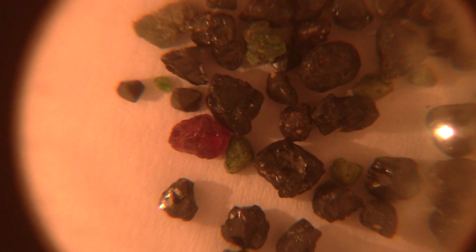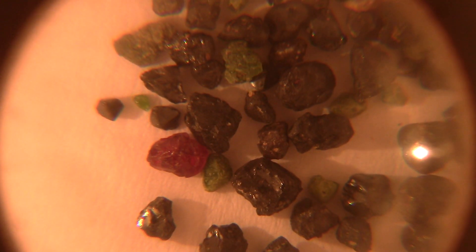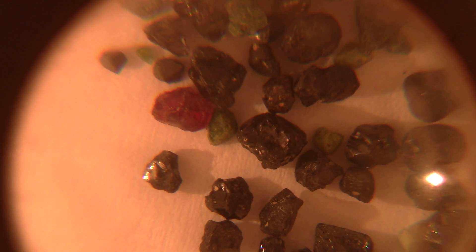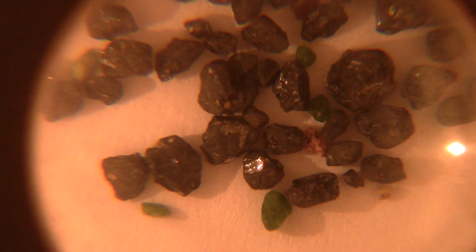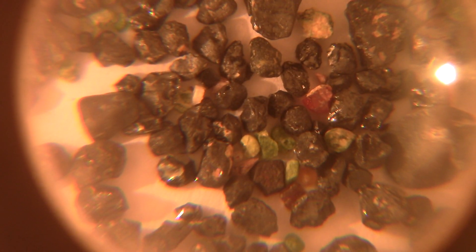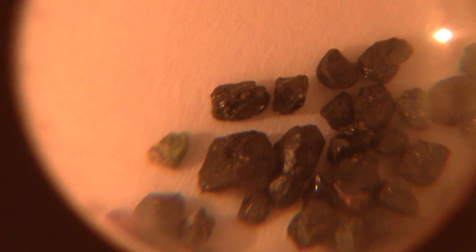I'd like to look at the three classic diamond indicator minerals with you. We are looking through a magnifying lens with this camera. The red are pyrope garnet — they came up from the diamond stability zone with the diamonds. The green are chromium diopside and the black are chromium spinel. I've collected all of these from the Worthington diamond mine; they're in our heavies just this month, September. Picking through looking for diamonds, I found these red garnets, green diopside, and black spinel — all three of the classic diamond indicator minerals present.